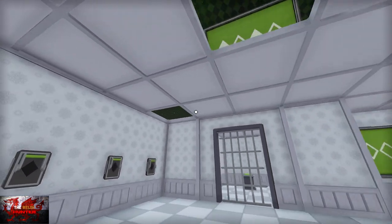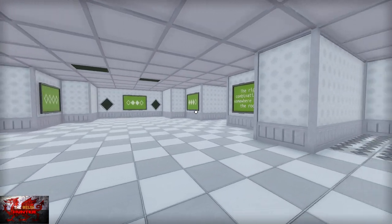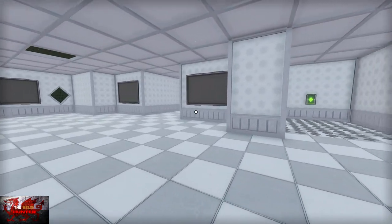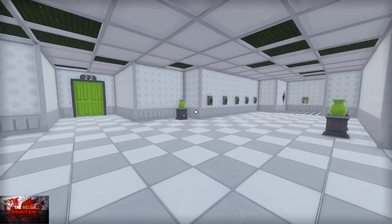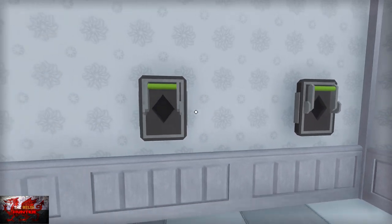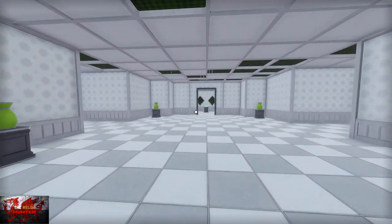Same thing again with the switches — this time it's number one and number three. Then go interact with the switch by the spikes and interact with the button and move on. The location of the hidden switch is normally just up in the roof in a little box. This time we're copying the vases that are right there — so it's going to be one, two, and four. Interact with the switch there on the spikes, the gate opens, push the button, move on.